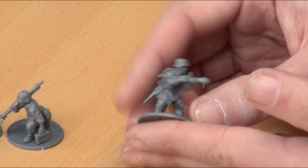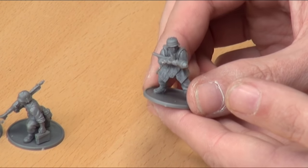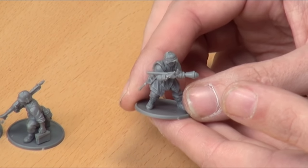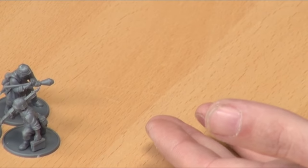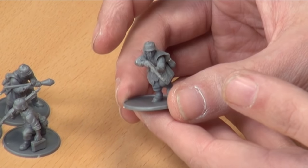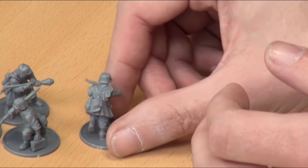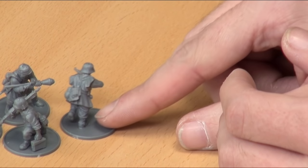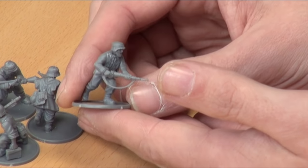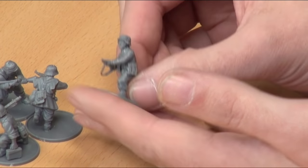We then have our Panzerfaust guy — I love the fact that we now have a guy actually holding one, because normally I had no idea where he put them. We also have one with a rifle, advancing with a Zeltbahn smock on, with the bread bag added. Our next guy has a K98 with a sling, which is another nice touch and extra little detail.